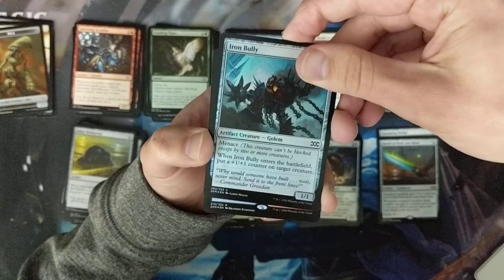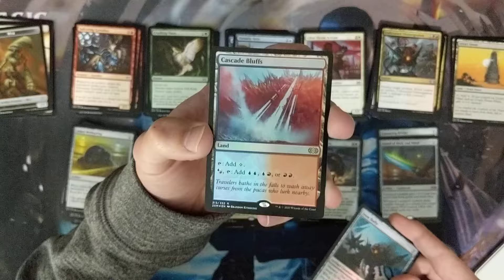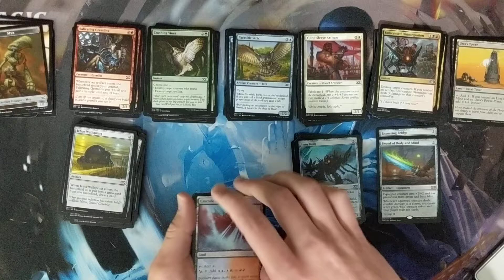We've got a Foil Iron Bully, and our foil rare looks like a filter — nice! The Cascade Bluffs. Very cool — so foil filter land: Cascade Bluffs. Put that in the rare pile.